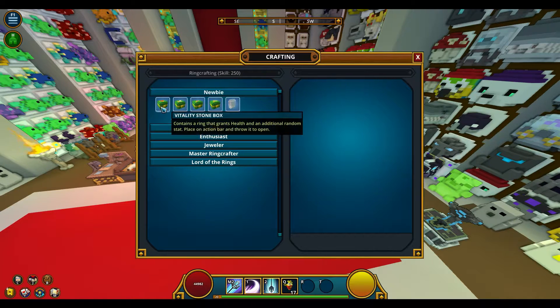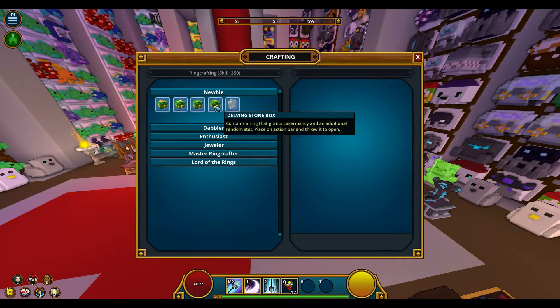It doesn't matter what tab they're in — there will always be 4 different ring boxes you can choose from. Let's quickly go over them. First one: Vitality Stone Box, which contains a ring that grants health and an additional random stat. The second one grants a Physical Damage Ring. The third one grants a Magic Damage Ring. And the fourth one grants a Lasermancy Ring. Lasermancy is the stat that dictates your mining speed — the higher the Lasermancy, the faster you'll be mining.